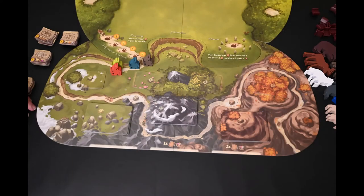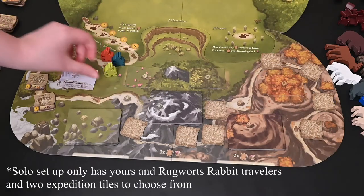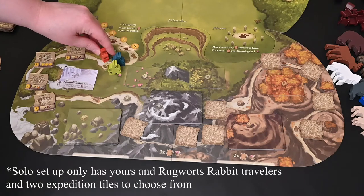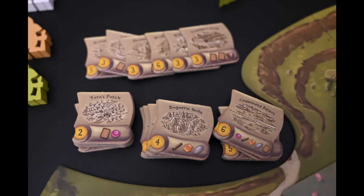Everybody has their rabbit traveler at the very beginning of the path. When you're ready to switch over to seasons, that's when you really focus on the Spirecrest board. The rabbit traveler is going to go on over to the next marker. You get to choose one of these to put along with your expedition tokens — there are only two different expeditions you can choose from. And it's strategic, because whatever you don't choose, Rugwort's going to get. You have to decide if you want to go for the harder or the easier ones, because he's going to end up getting whatever you don't choose.